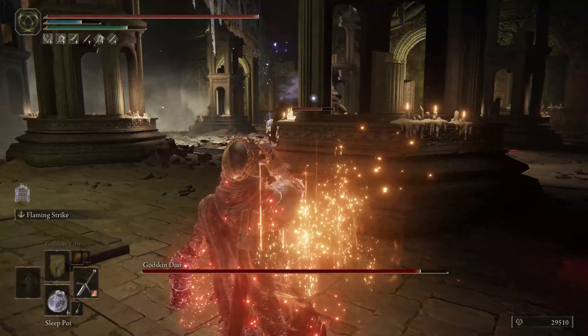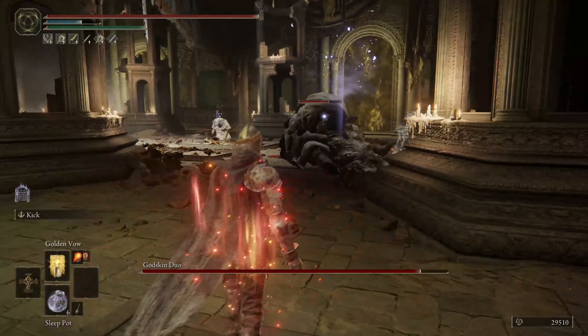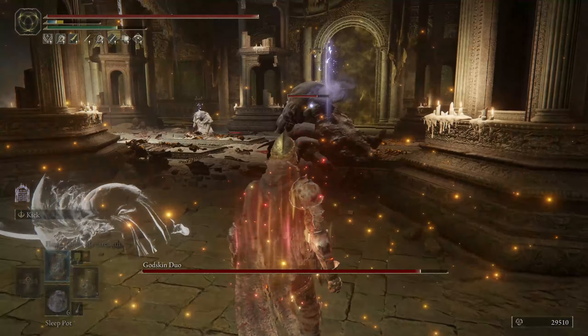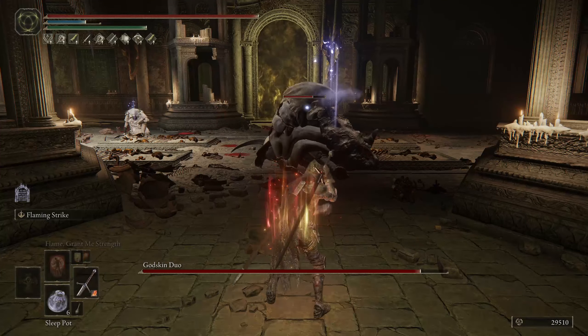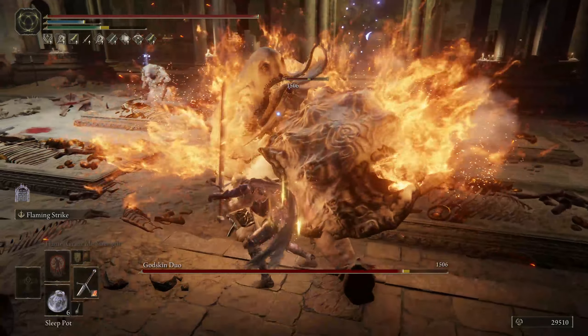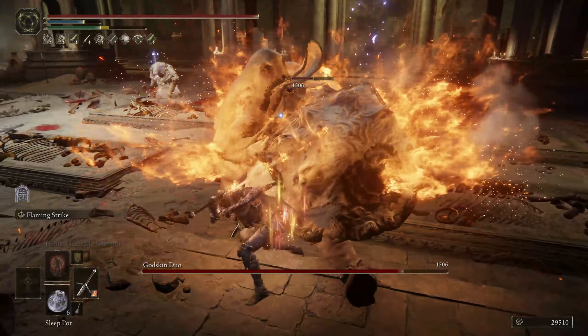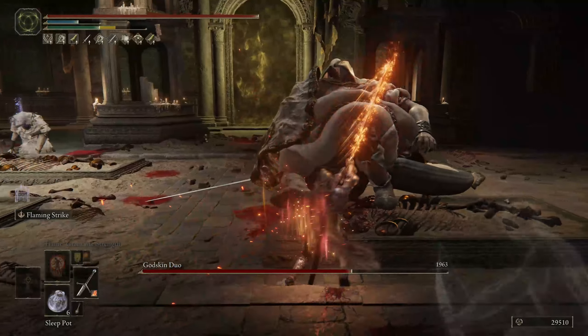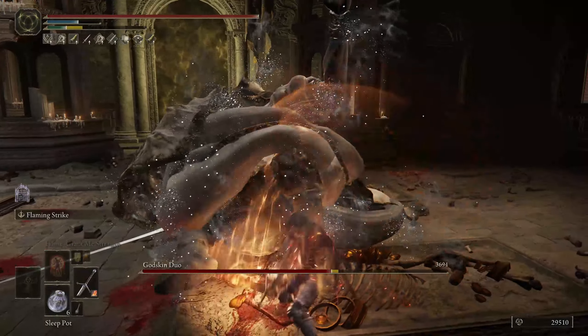So as you can see from my current footage, I tend to just throw one at each of them. That will put them to sleep for quite a while, and now when I have them all set up the way I want, I start buffing and get ready to go to town. This is a basic fire-based build with some decent buffs, and it works wonders. The main goal is to do as much poise damage as possible, that's why I jump in and then do my flaming strike, which does a lot of poise damage, and then get a good R2 attack in, and it's enough to break his poise and get the critical.